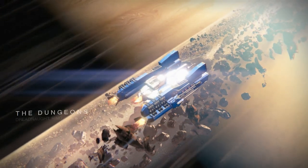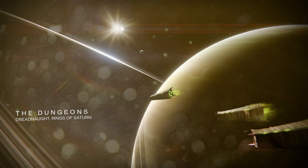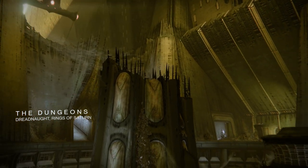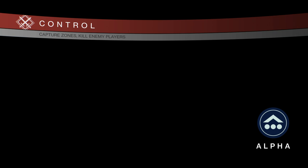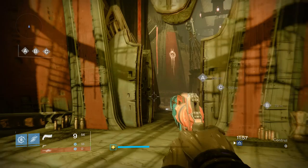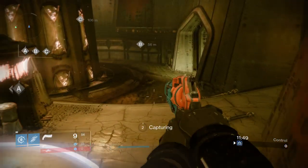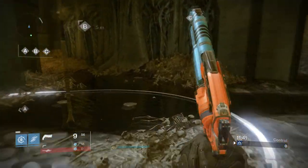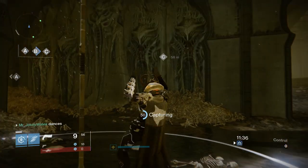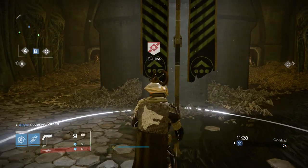Coming in at number five is the Dungeons map. This map came out during the Taken King expansion and takes place on the Dreadnought, which is cool — it pays homage to what is in many ways the glory days of Destiny 1. What's interesting about the Dungeons map is that point A is pretty much a mirror image of point C, and they're both very close and equidistant to point B. Right now I'm about 50 or 60 meters away from both point A and C.